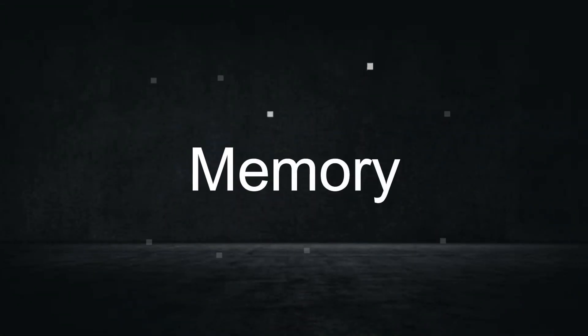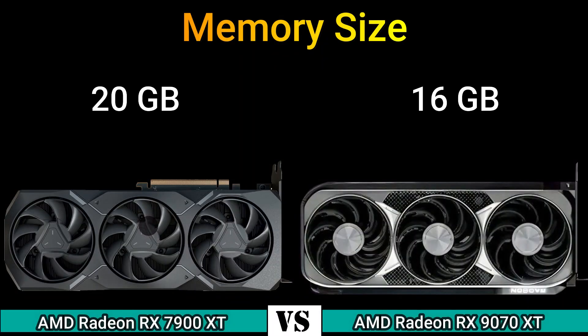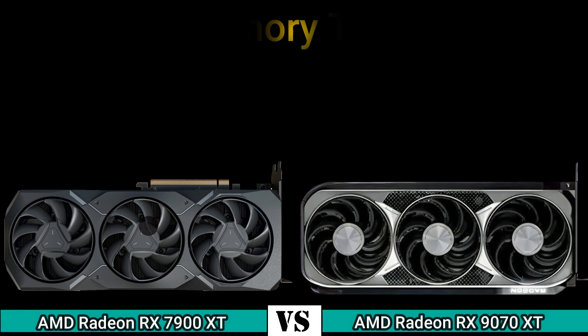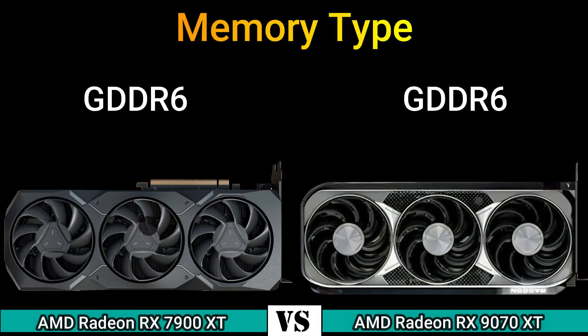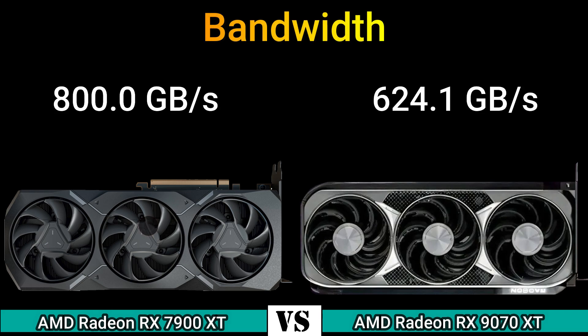Memory size: 20 GB and 16 GB. Memory type: GDDR6. Memory bus: 320-bit and 256-bit. Bandwidth: 800.0 GB/s and 624.0 GB/s.